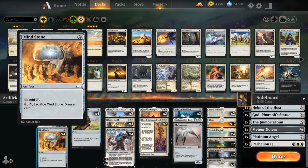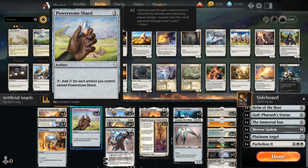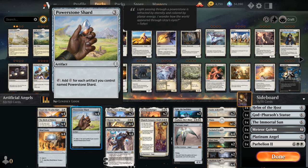We've got four copies of Birth, which lets us search up an extra basic land to help hit our land drops, then also makes a 0/4 wall that can help us protect our planeswalkers and our life total, and on the third chapter we also gain two life — just a nice way to smooth out our draws. We also have the full playset of Mindstone for artifact ramp, and we can later sacrifice it to draw a card if we're flooding out. To complement Mindstone, we also have the full playset of Powerstone Shard as more artifact ramp.